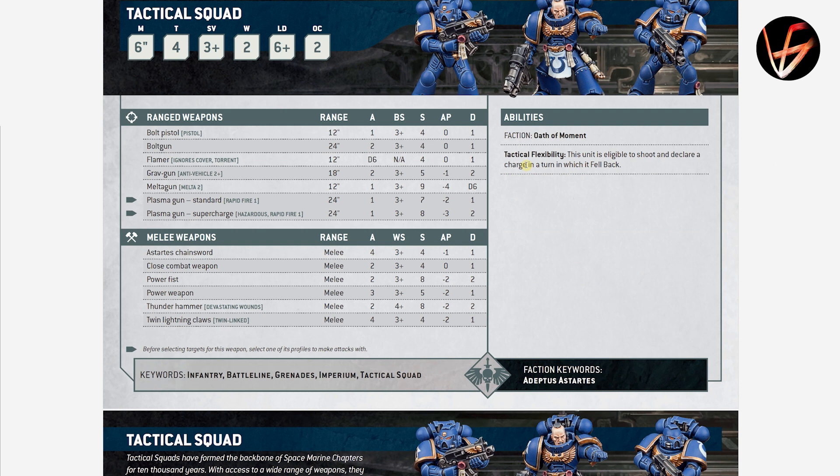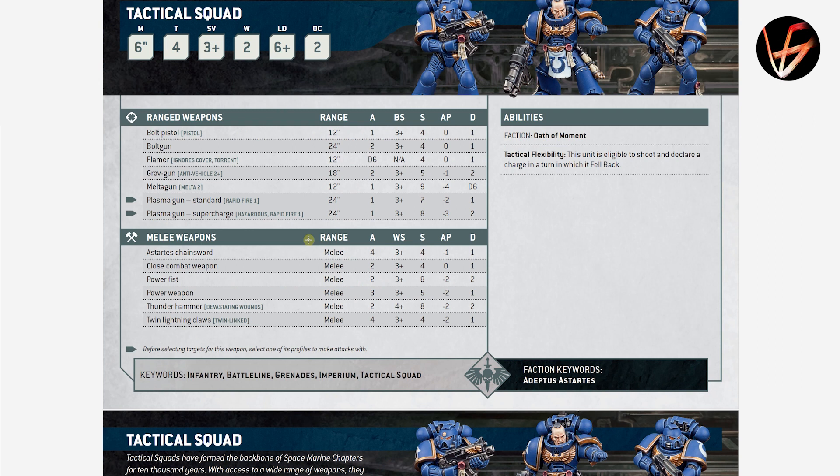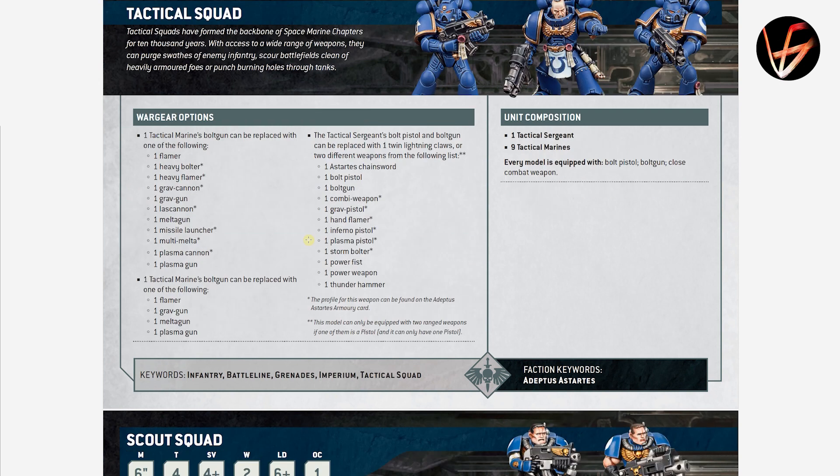Tactical Squads have Tactical Flexibility — they can shoot, declare charges, and fight even when they fell back. They are also battle line. In terms of wargear, one bolt gun can be replaced with a special weapon or heavy weapon — so you can take either one heavy and one special, or two specials. The Sergeant can get all his melee weapon options. They are OPSEC 2. I like them a lot.